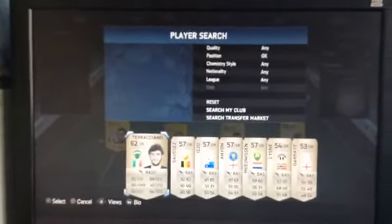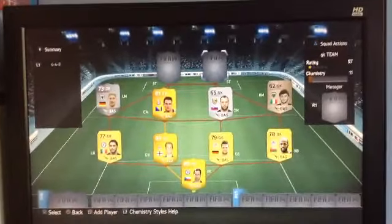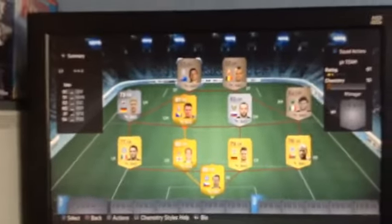A couple of silvers here, and we're going to have some bronzes, because I didn't want to spend all on the silvers — I wanted to see the best goalkeepers. Then we have Terranciano; he's a pretty good Italian goalkeeper, he's bronze. Everyone would just think because he's bronze he's rubbish, but he's actually pretty good. Then Sorses, and for the last one, let's go with Izzo. That is my team.